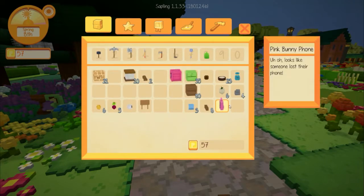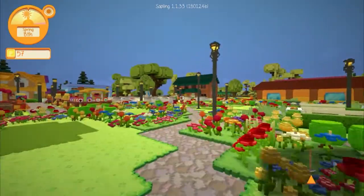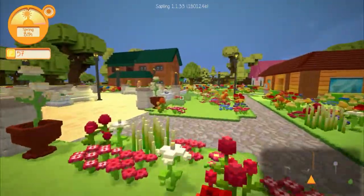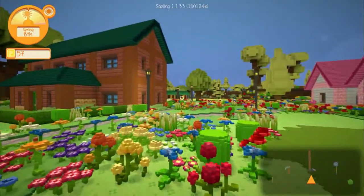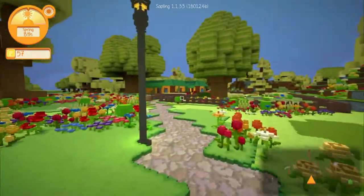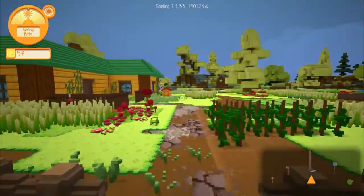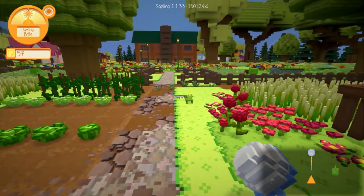That's kind of cool. And then somebody lost their phone — I have not yet found out who lost their phone. All the villagers' houses are over here. My house is back there — it's got a nice little green roof, that's just what it came with, which I actually quite like. It's a cute little farming game. I like it a lot. And you can catch bugs — very Animal Crossing-esque.